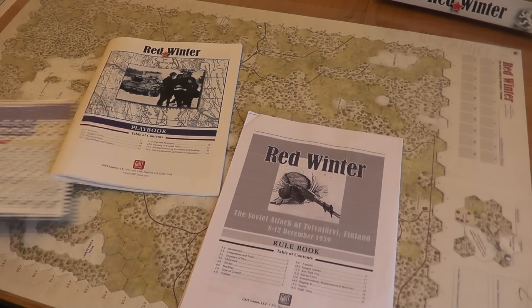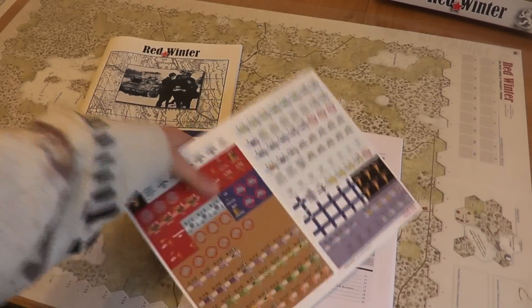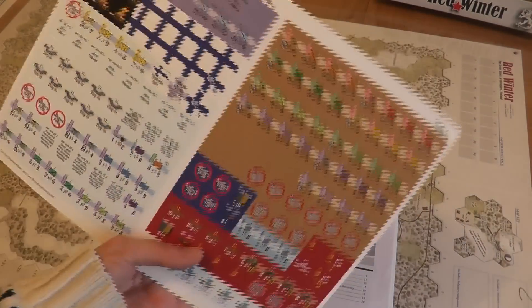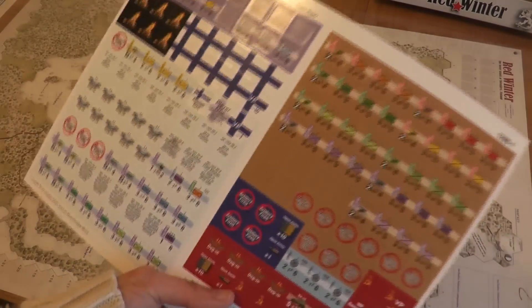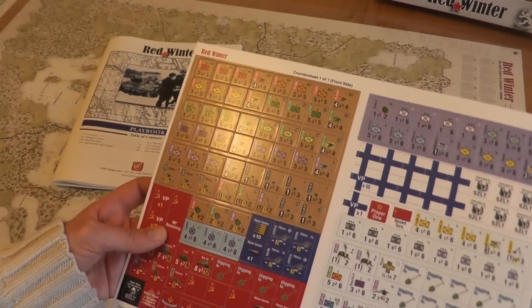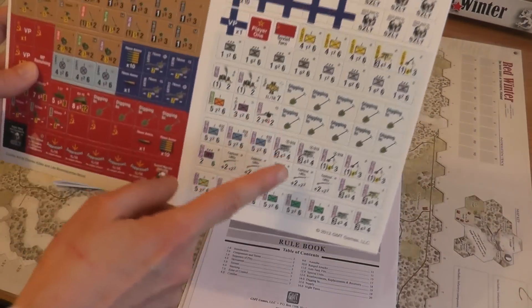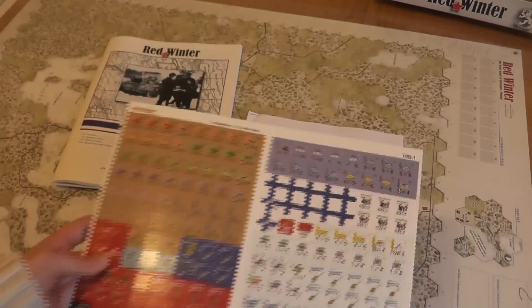You'll also notice that there is only one counter sheet, so this is a game that is not very heavy on counters, which is nice for a change. Too many counters can put people off right at the beginning. From a sheer counter perspective this is very small — most of the counters are actually troops, and there are some information counters here, so I'm going to punch them in a second.